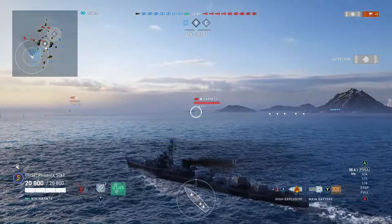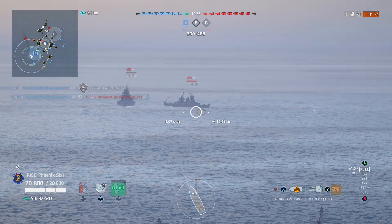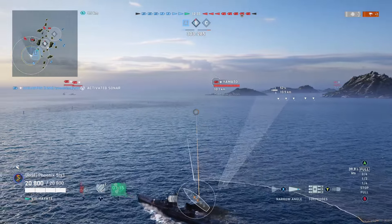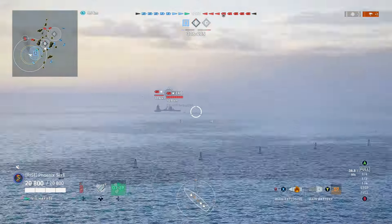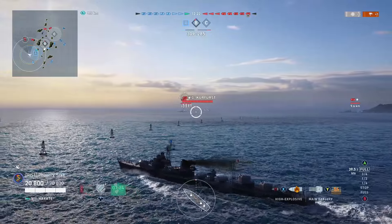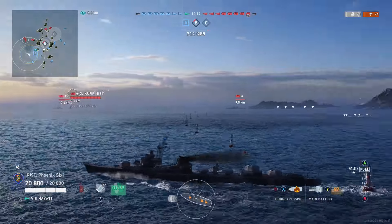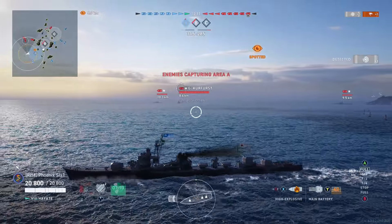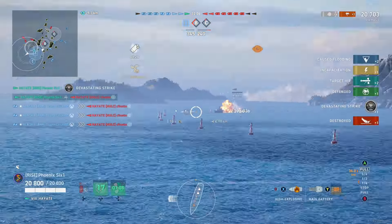More importantly, post-carrier update, as a destroyer player you want to try and spot ships for your team. I try to hold off using smoke screen just for the sake of it — if I'm sitting in smoke and I'm the only one edging towards enemy territory, none of those enemy ships would be spotted. That gives my cruiser behind me a chance to fire at stuff. We get a little bit lucky and nail this Hayate that was bordering on the edge of the zone.